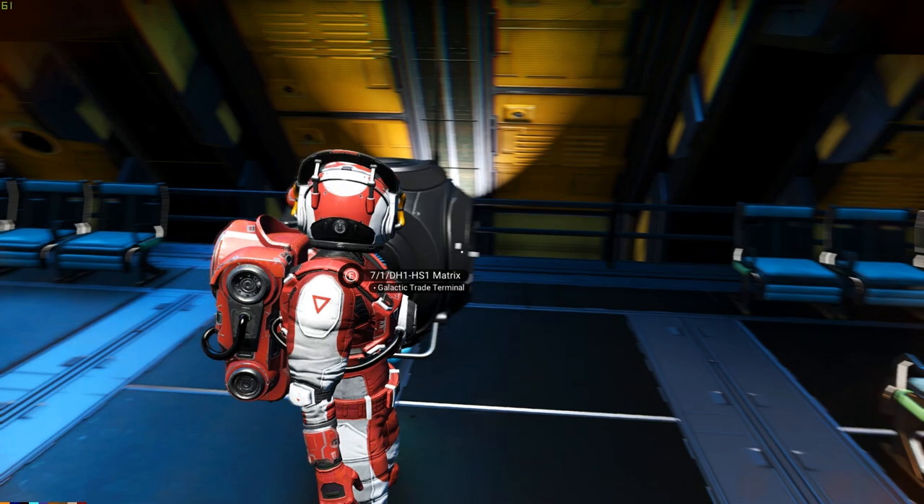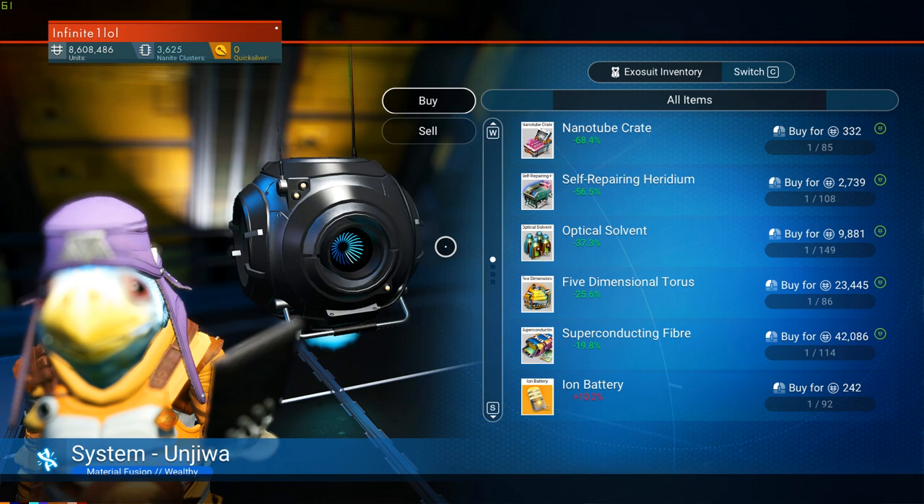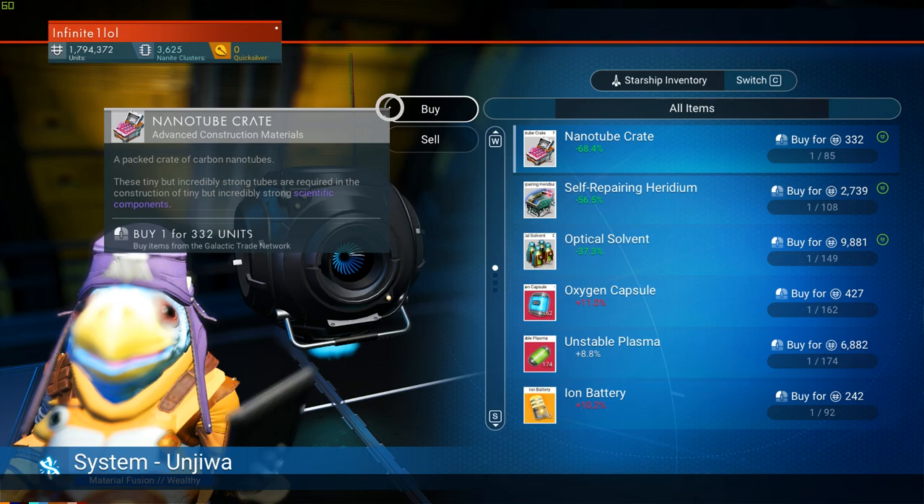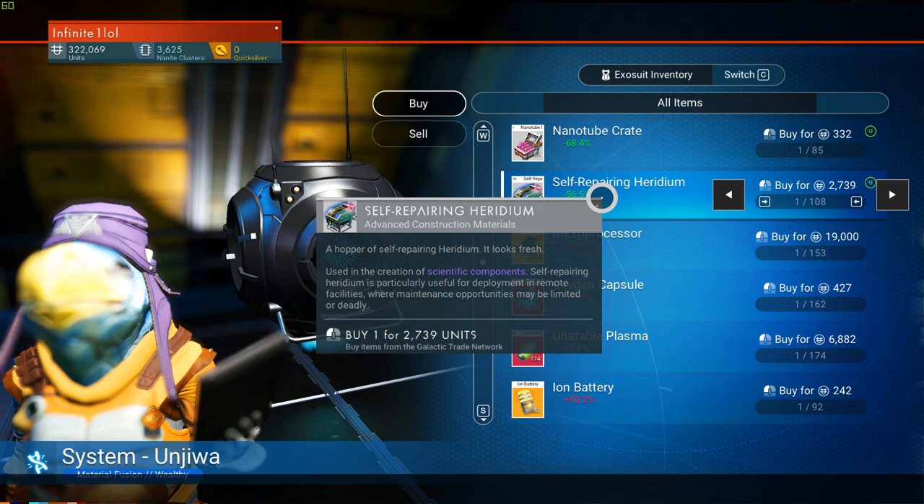Once you do that, you go back into the buy side and purchase more items again — these will be sold into the next system in the sequence, which in this case is going to be a scientific system. I'm going to fill my entire ship with five-dimensional torus units. In your ideal route you should fill up all of your inventories as much as possible. Just because some items are less expensive doesn't mean you shouldn't fill your inventory with those too.